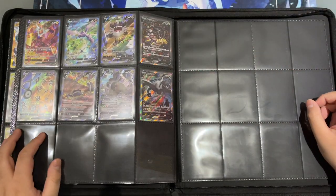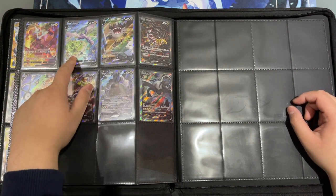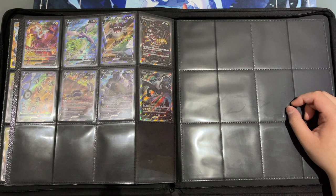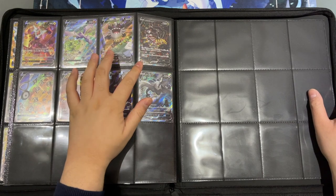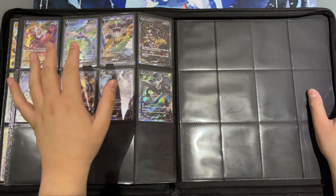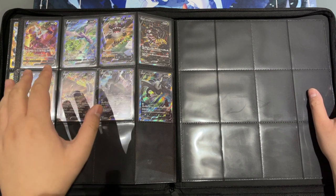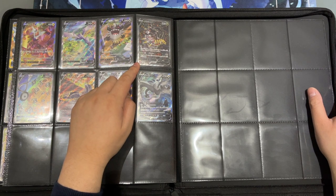Then we get to the last page for now, with the release of Lost Origin, Lost Abyss, and Paradigm Trigger. These two rows were a headache because when Lost Origin or Lost Abyss was released, this Giratina was $150 and people did not want to buy it — they said the price would drop because $150 for an alternate art is too expensive. Then people realized that this Giratina was not easy to pull at all, and the price started to skyrocket, rapidly growing to $300 to $400.